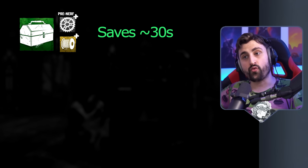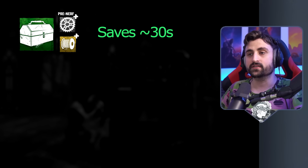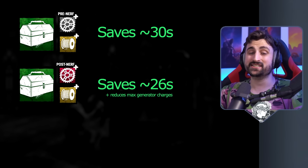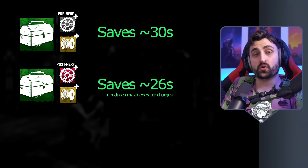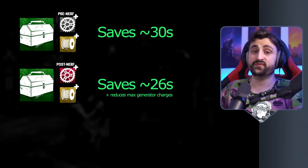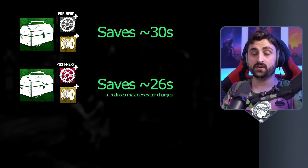So what does this mean for the nerf? Right now in the current patch, before the nerf, the best toolbox in the game saves you 30 seconds, which is incredible — it's game-breaking in my opinion. And after the nerf, that same toolbox will save you 26 seconds, plus it will make the gen have less capacity, which will make certain perks like Surge, Pain Resonance, and kicks — it will make regression weaker. So with the old brand new part, if a survivor used it and you kicked the gen and defended it, you completely outplayed it. But with the new brand new part, if a survivor uses it and you kick it, the gen is always permanently going to be shorter in time.